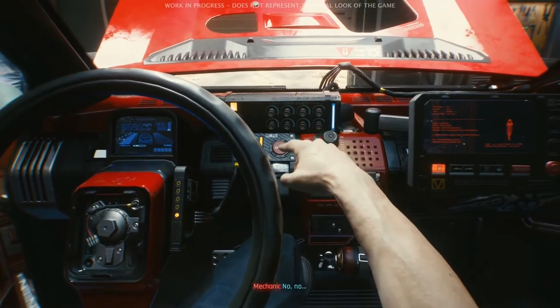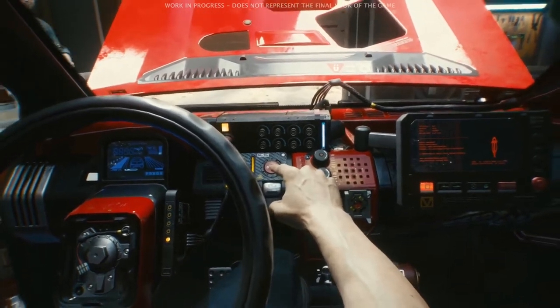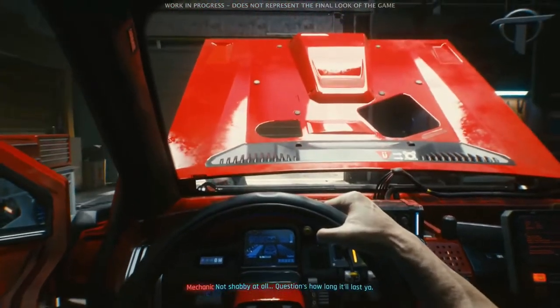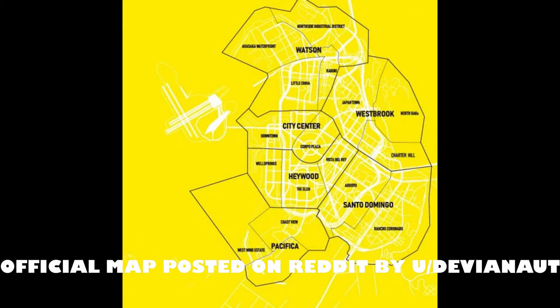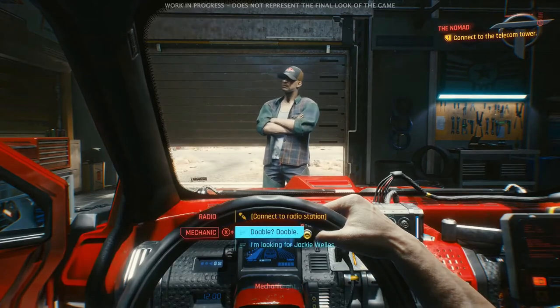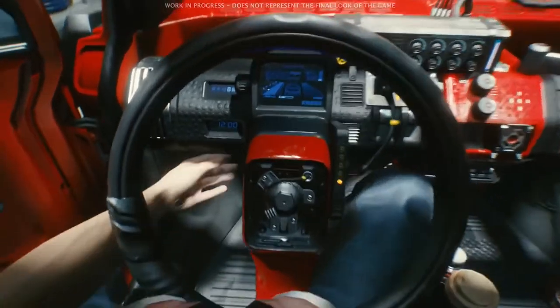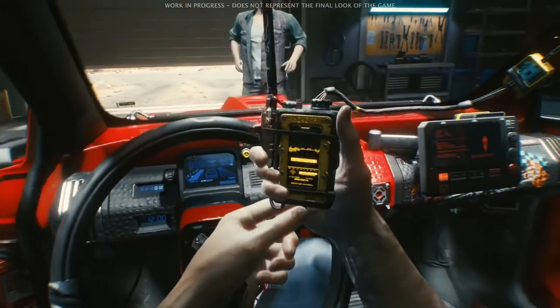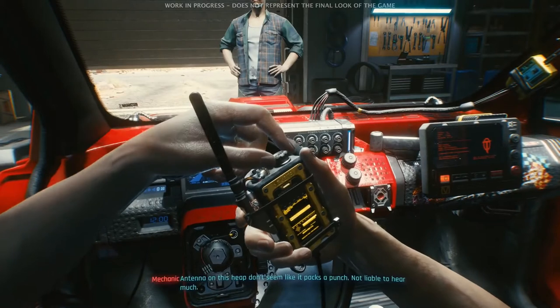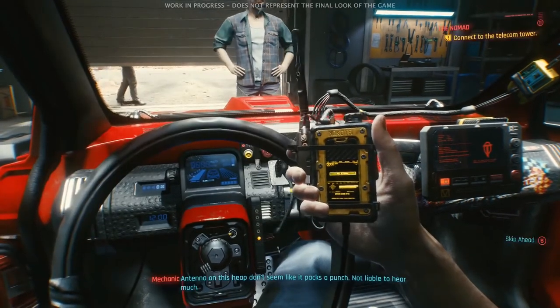Before we delve deeper into how exactly the world functions, let's talk a bit about the overview of the map itself and the different parts it will allow players to explore. At first sight, it may seem like the map is smaller, but that's only until you realize the level of vertical exploration — the amount of buildings with multiple floors that you can explore is said to be substantial, giving a whole new perspective on just how big the world is, since everything you can explore isn't just flat but also vertical.